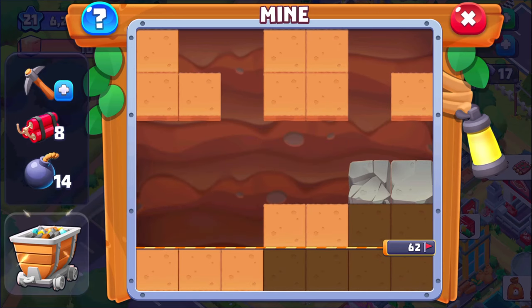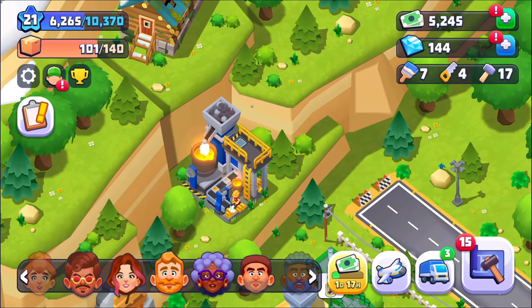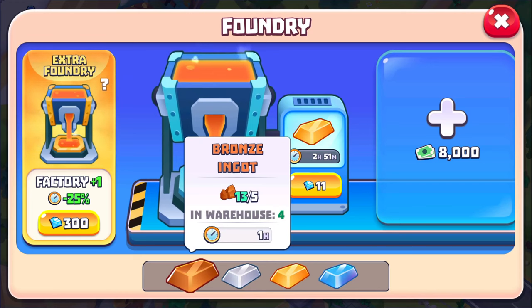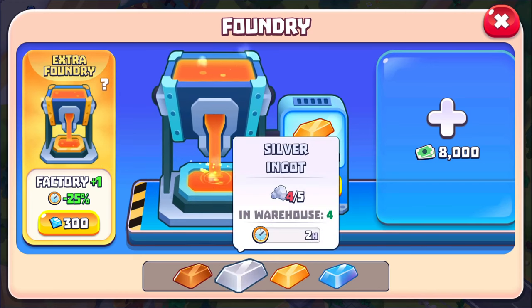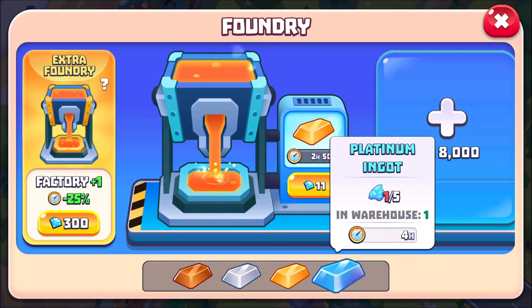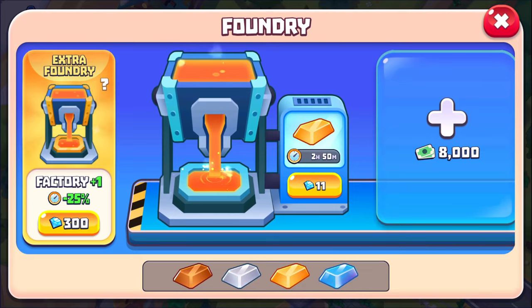We have a little extra silver there. What we do is take the silver and the other things over to the foundry. You can see I'm actually working on a gold bar at the moment. I could do more than two there and I can nearly do another silver ingot. I have two in the warehouse, currently working on one. I do have a platinum ingot — I believe I got that from one of those little watch-a-video things.